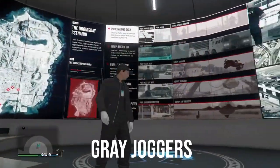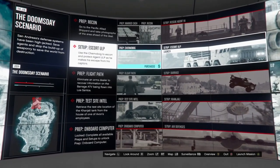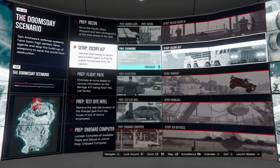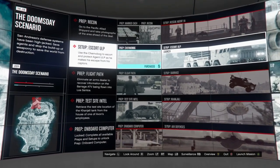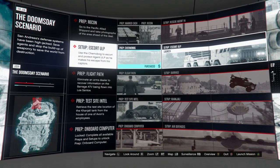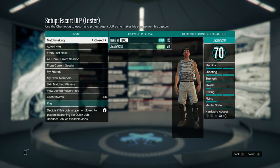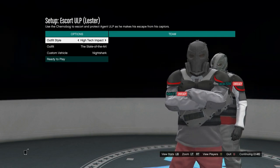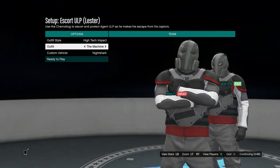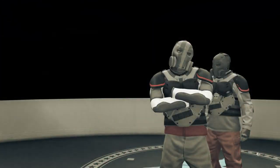For the next glitch you'll need a facility and a specific mission called Setup: Escort ULP — it's part of the Doomsday scenario. If you don't have it, go to the comment section and you can help each other out. You'll need a friend to help even if you have the mission. Once you launch it, change the difficulty to Hard, make sure Heist Clothing is set to From Selection, then confirm and start the job. At outfit selection, set Outfit Style to High Tech Impact and scroll until you find the outfit with the grey joggers, called The Machine. Ready up and start the job.